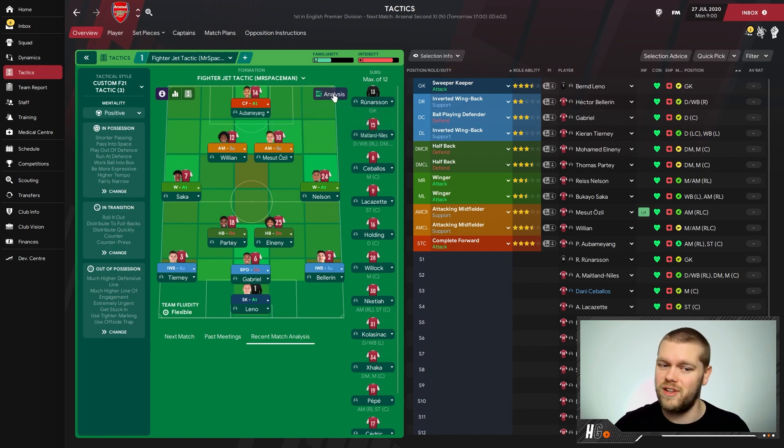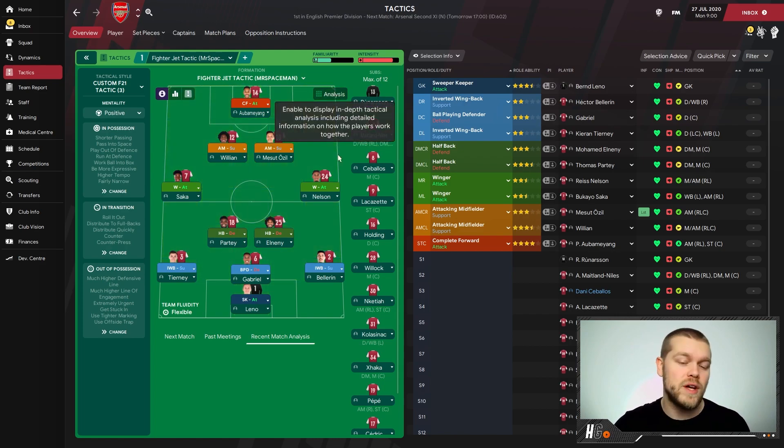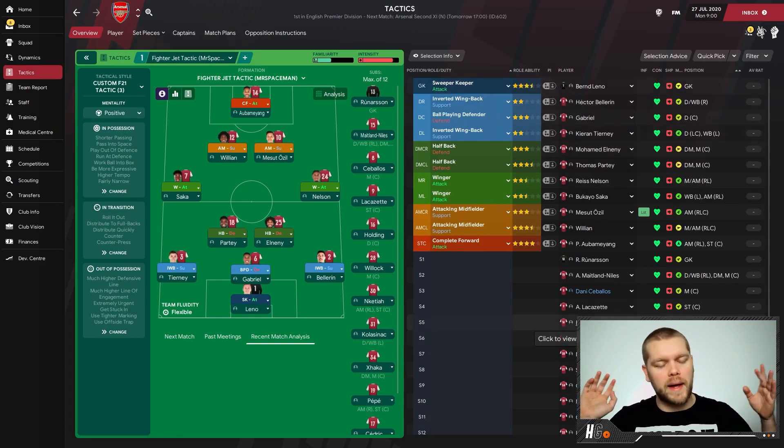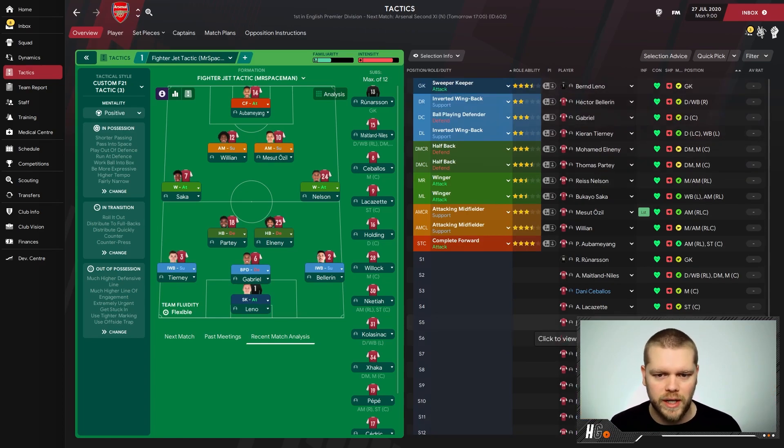In terms of the analysis though, he's covered most of the key areas to be fair. Reiss Nelson and Saka are the youngsters on the wings in the left and right midfield spots. Willian and Mesut Ozil as the attacking midfielders. Aubameyang gets the nod as that complete forward. Some interesting players miss out — Lacazette being the main one, Ceballos another interesting omission. Loads of these players — Lacazette, Ceballos, Maitland-Niles, Kolasinac, Nketiah and Xhaka — will get minutes throughout the season, I'm absolutely sure of it.